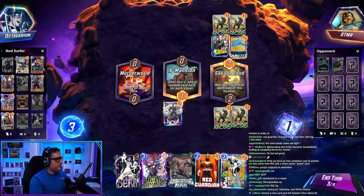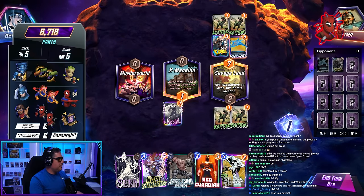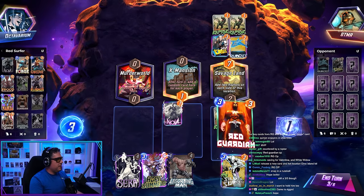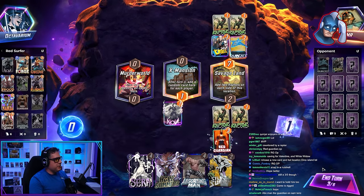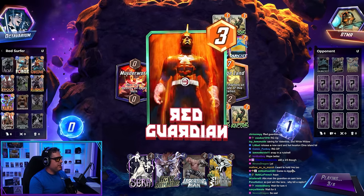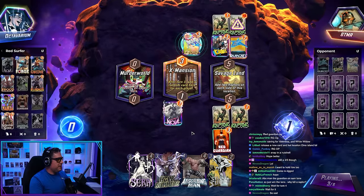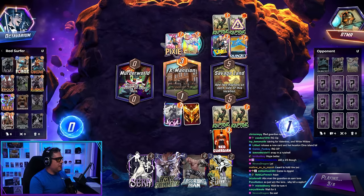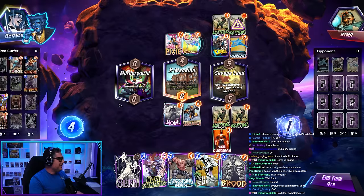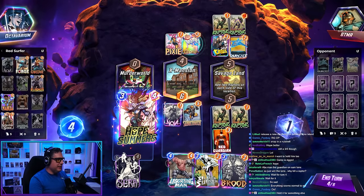This is dumb. I want to hold him. Do I hold him? We could have maybe hit something here. Oh, it's Cosmo, is it? He thinks I'm playing a Destroy deck. See, they didn't expect Red Guardian. I am an Elite Gamer doing Elite Gamer things. No one can stop me. And that's a three cost.